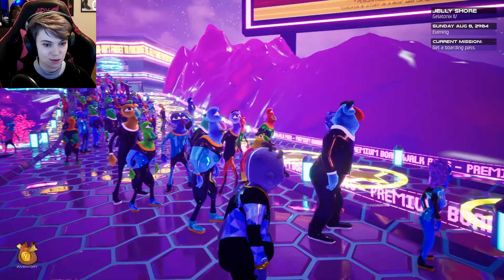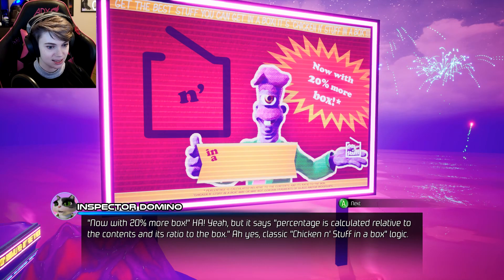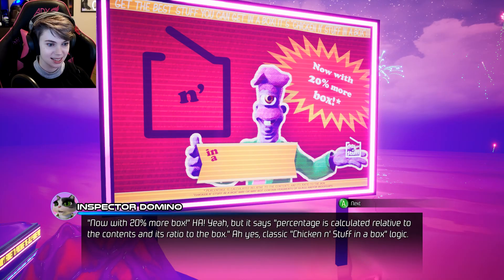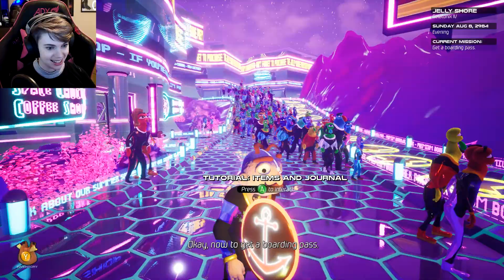So we're this cat in these carpet-based life forms apparently, which is why they look like that. What are you guys looking at? Chicken and stuff in a box — now with 20% more box! It says the percentage is calculated relative to the contents and its ratio to the box. Ah yes, the classic chicken and stuff in a box logic — gets them every time. I love the way our eyes move around. Let's get a boarding pass.